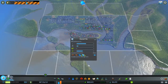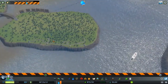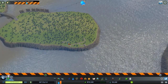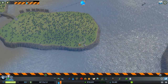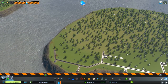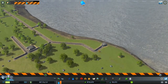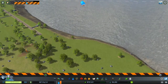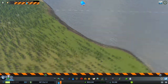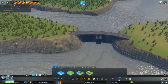So maybe just purchase these two as well. Let's get rid of these. Next thing I want to do is get some flood barriers in, just in case of tsunamis.